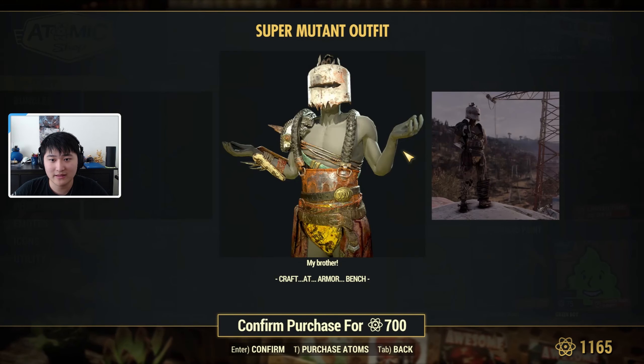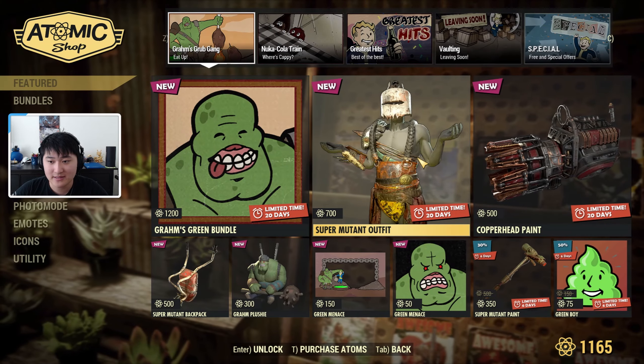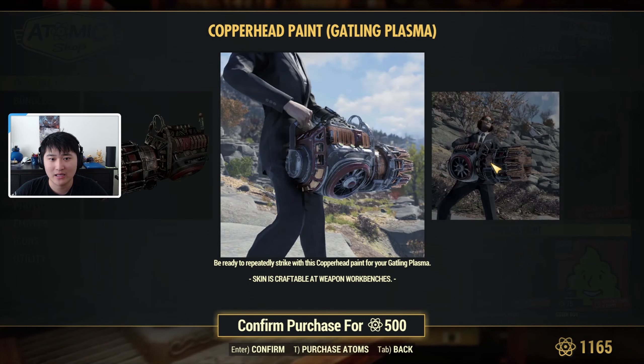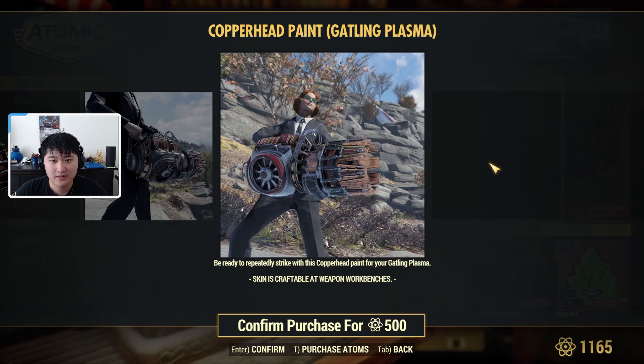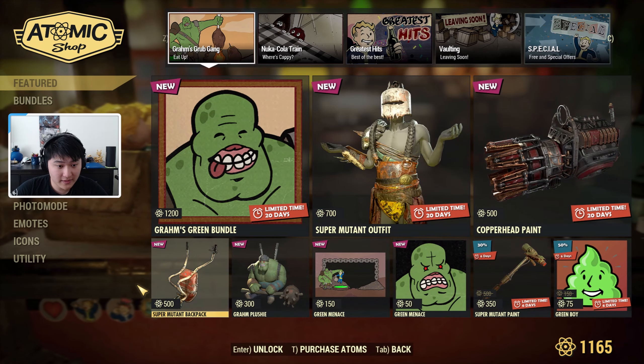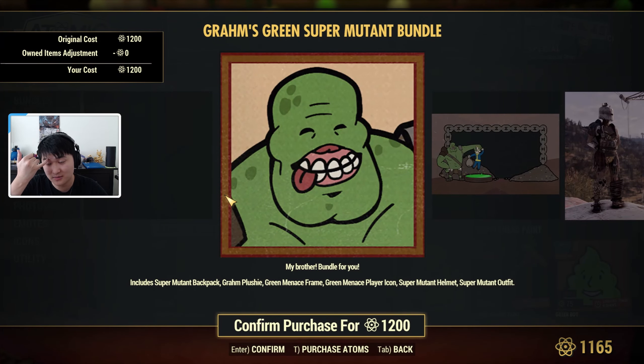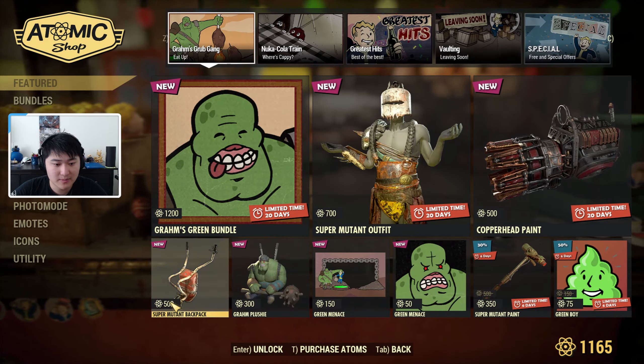If you want, you can get the outfit separately by itself. We also have a Copperhead paint for the Gatling Plasma, which actually looks pretty nice. You can also get the super mutant backpack — yes, this comes with the backpack as well.